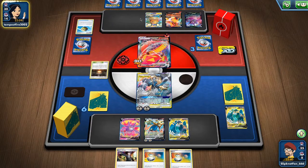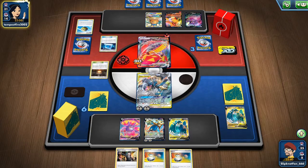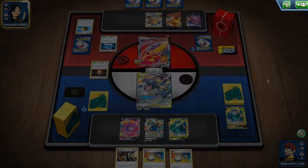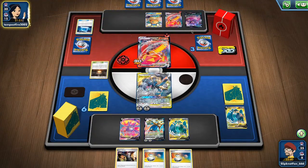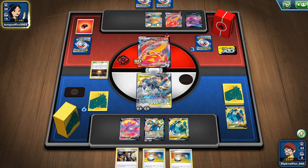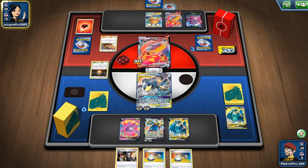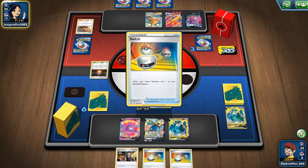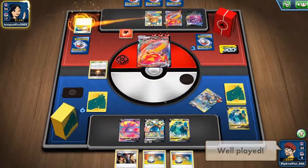I don't have any special energies. He has one energy there — that's 40 plus 40, so that's 80, so that's 160. They can one-shot me and I have to two-shot them — it's pretty hard. That was it. My bad — that's just what happens when you face a Fire Deck.